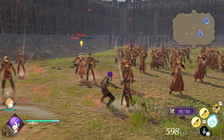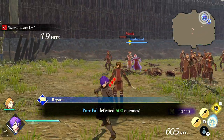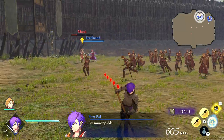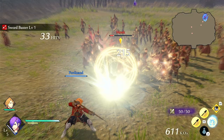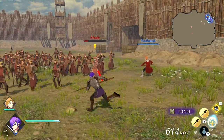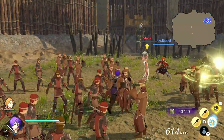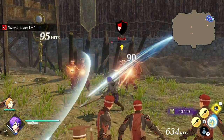For your basic attacks, you have your basic YX which is a launcher — standard for every kit as far as I can tell. Then you have Y, Y, X, which is kind of like a damage launcher that pushes things back. It doesn't necessarily launch — kind of just ground slams for some damage.